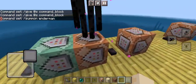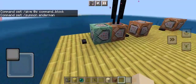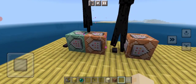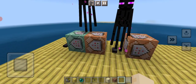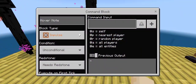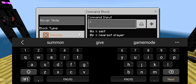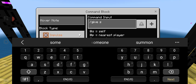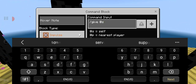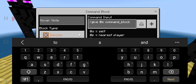I don't know. I'm going to do something that is somewhat risky and will be annoying if it doesn't work. It doesn't work. So now I have to give myself another command block. Wait, no I don't. I can have this command block say slash give at S command_block.